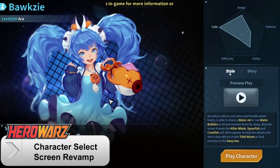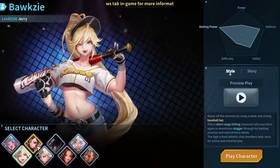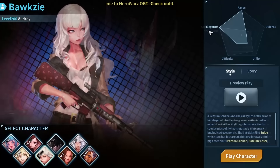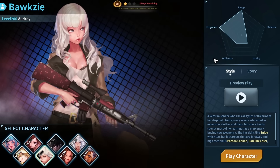The character selection screen has been revamped to provide a more streamlined look and detailed information. Character attribute graphs have been added in order to show character type, strengths, and weaknesses. Taking Audrey as an example, she has a high value for range but low defense due to being a ranged projectile character.